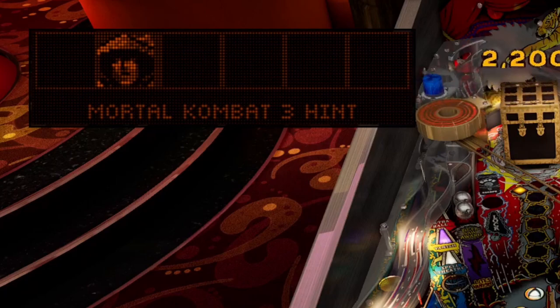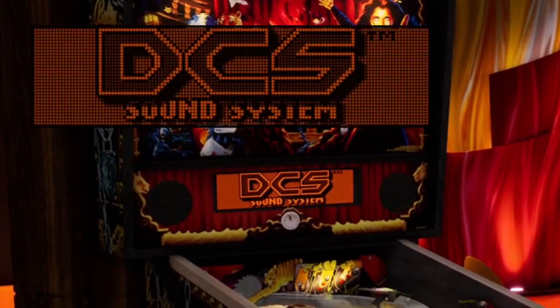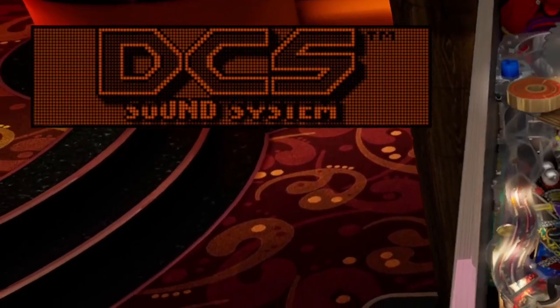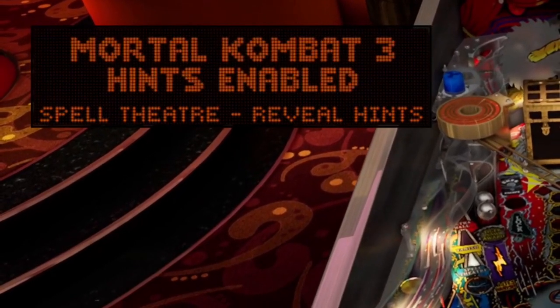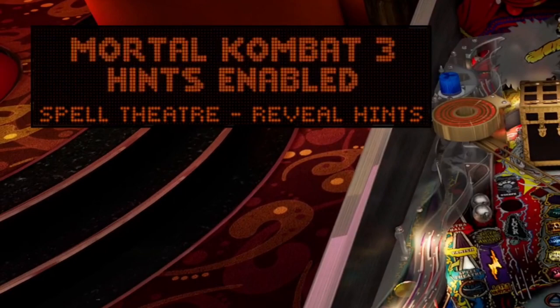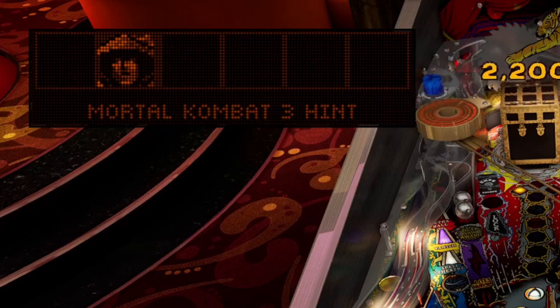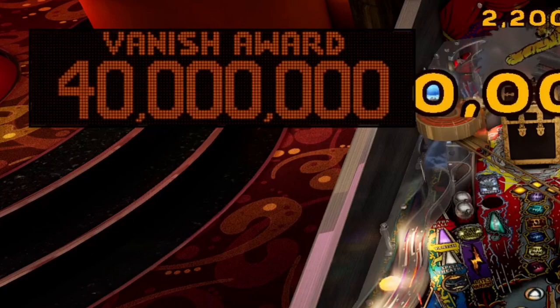I think the arcade versions and the console ports — I think they would work on them. What these codes would enable players to do is unlock different characters, alternate costumes, and different special moves. That was something that a lot of Mortal Kombat players really enjoyed — the secrets and the hidden Easter eggs in that game itself, because if you're a fan of the earlier Mortal Kombat games, you'll know that the game itself also has a lot of secrets.